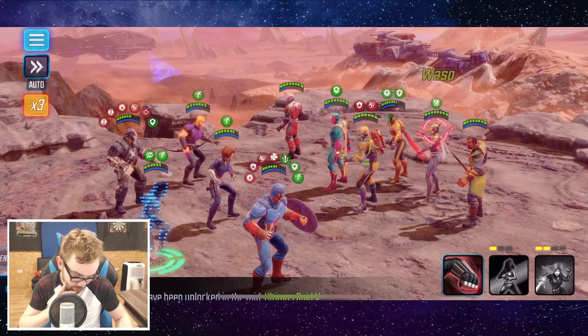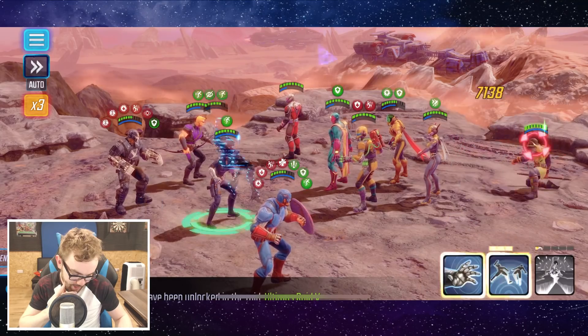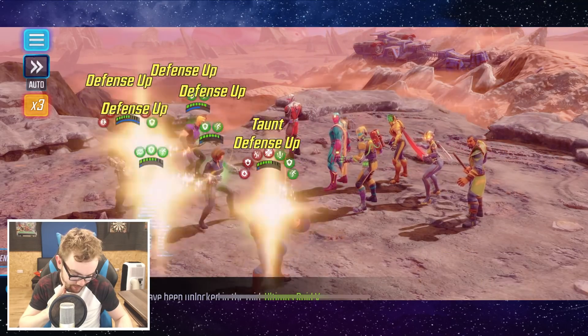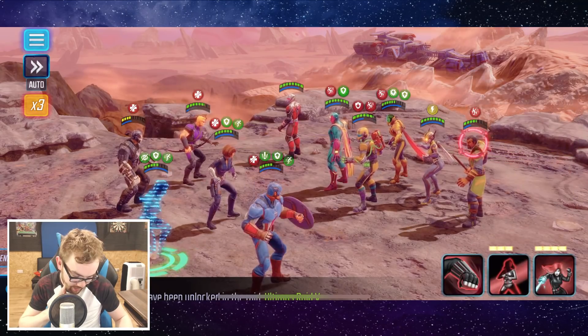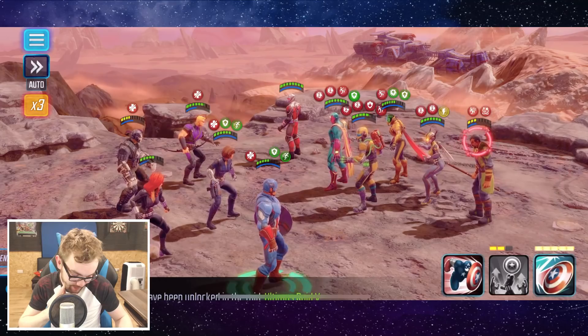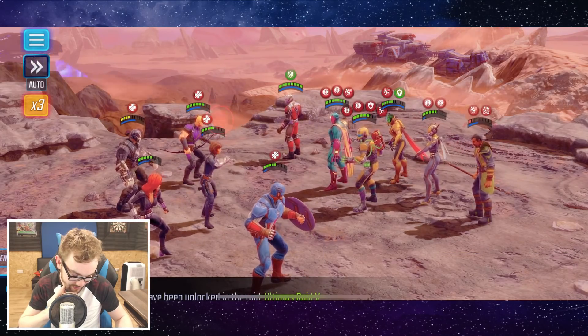We got Wasp next. I'm not too sure of Wasp's full abilities. But I think we'll get Mordo down, right? We'll get those blinds out of the way, because the blinds are going to be really, really annoying if they persist. Okay, that's his ultimate ability there — I want to get him down before his next blind. And then I think we'll go for Wasp. Ant-Man's a bit of a pain in the ass as well. Wasp, Vision, Ant-Man — they all need to die, as well as Mordo.